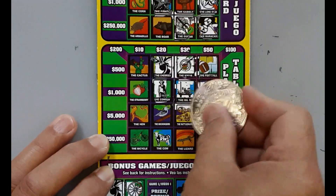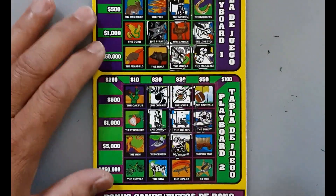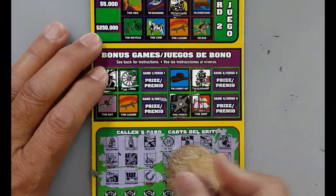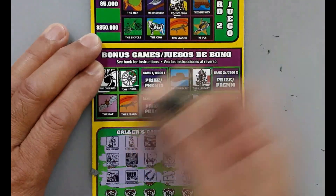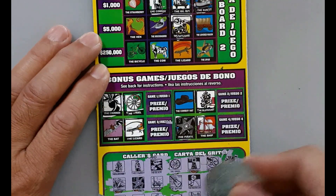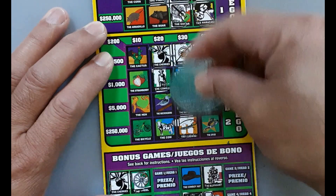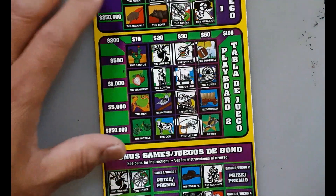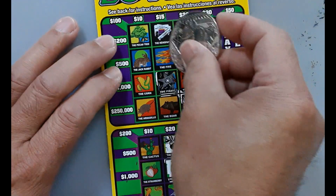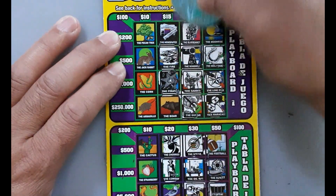Rattlesnake, okay. Covered wagon — no. Horseshoe, horseshoe, all right. Lizard, lizard, saddle — and fire! What is that? Oh, $30, nice! Another $20 — oh wow, nice!